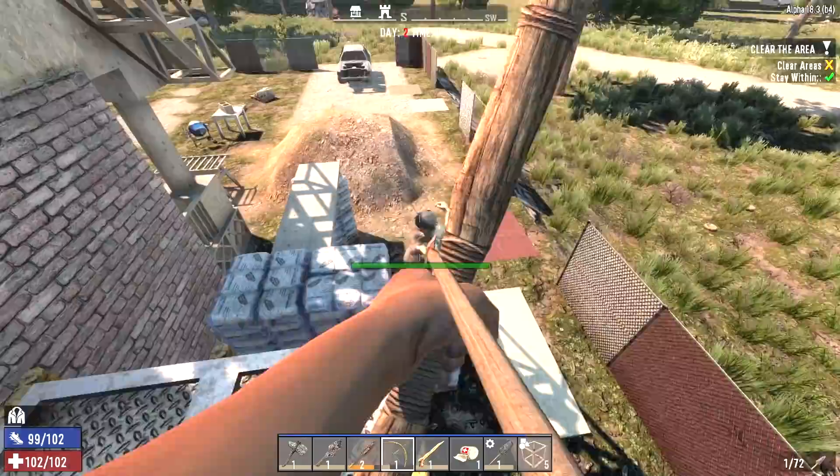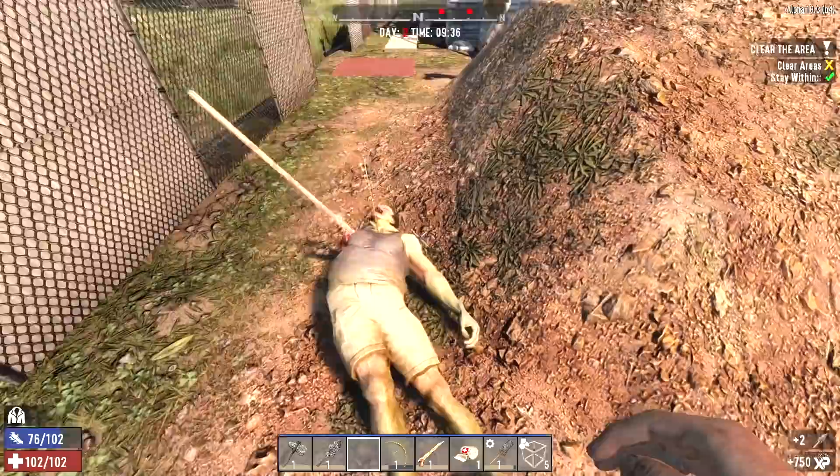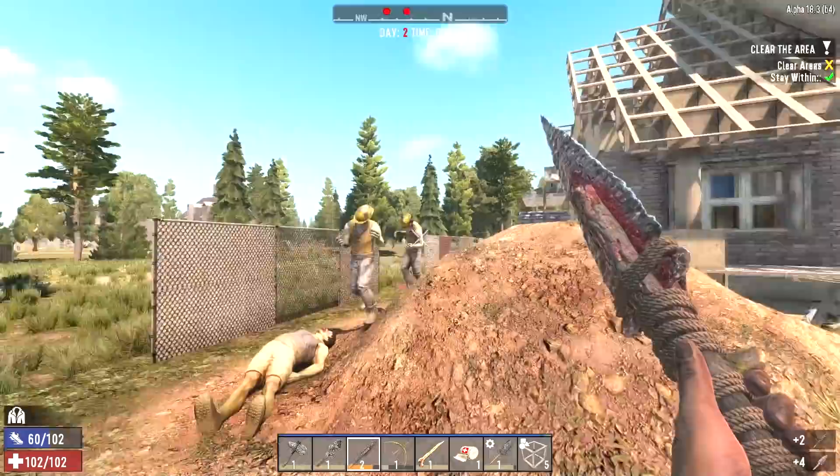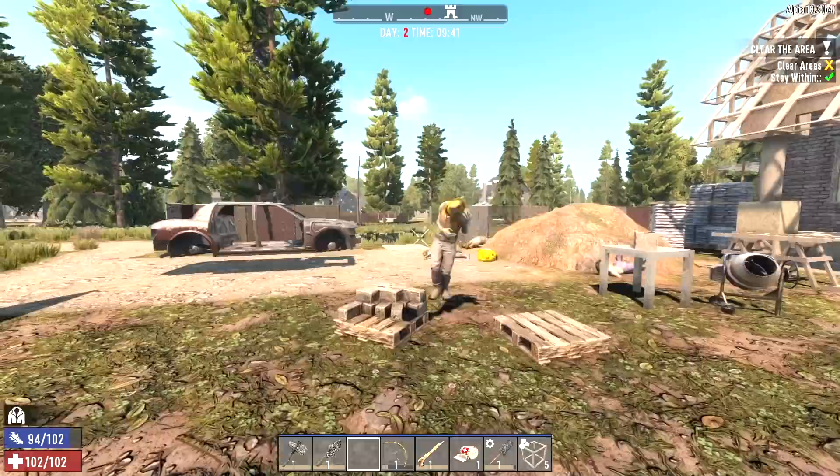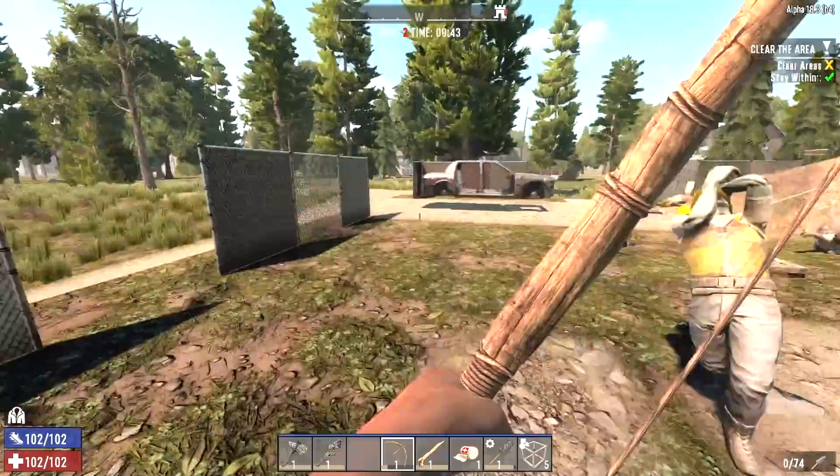Good lord this primitive bow sucks ass. The primitive bow and stone arrows — I might as well be throwing rocks at them. Oh, we got a loot bag — take that. All right, one more construction zombie and the crawler and we're done here. Well, not done — we can actually go inside and start looting until we hit the basement, because like I said there'll probably be some more zombies down there.